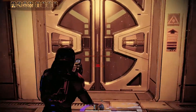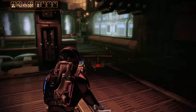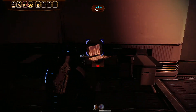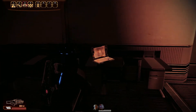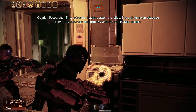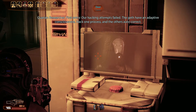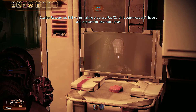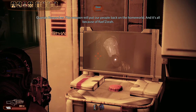Cheesing past a tough Geth encounter by opening the door and bypassing the whole fight. Found a data log — first entry: 'Our hacking attempts failed. The Geth have an adaptive consciousness — hack one process and the others auto-correct. Still, we're making progress. Rael'Zorah is convinced we'll have a viable system in less than a year. This weapon will put our people back on the homeworld — and it's all because of Rael'Zorah.'